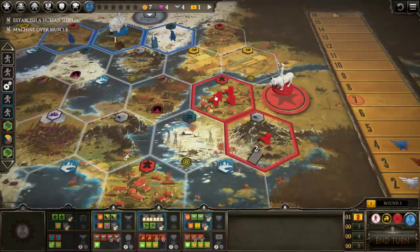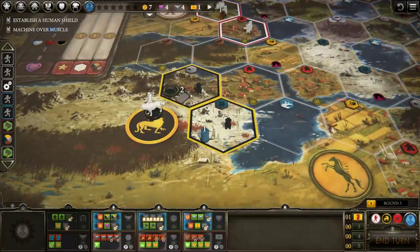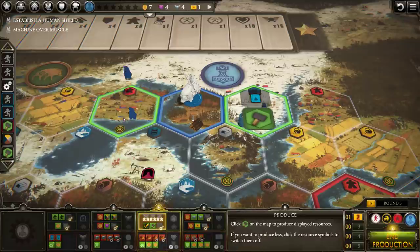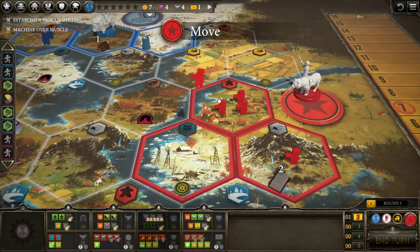Rusviate — they can run the same action twice in a row, so they just went produce, produce. I'm going to produce now again. I'm going to produce here which will give me an extra worker, and produce here which will give me an extra oil. We don't have enough wood to play the bottom of the card, but that's okay. We do have enough oil to do an upgrade now.